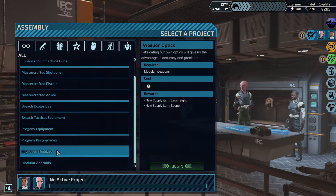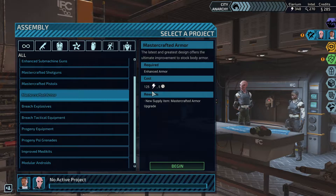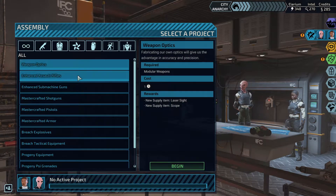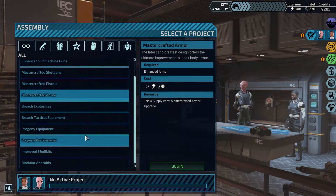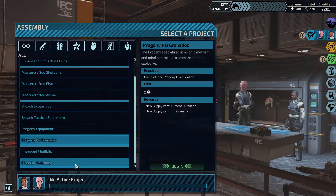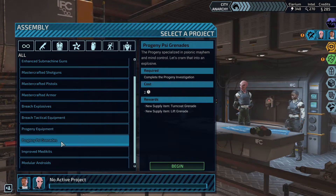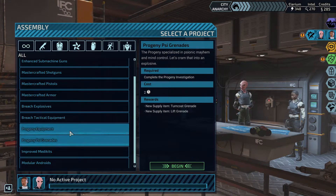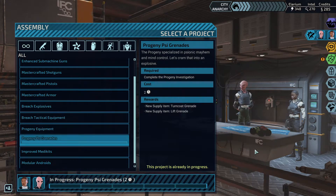We need to pick a new research project. Tactical Breach Equipment, Breach Explosives, Master Armor - that'll take quite a few days and be expensive but worth it. Master Crafted Pistols, Enhanced Assault Rifles - we could get several smaller projects done in the time it takes to complete one of the Master Crafted ones. Or we could go for Progeny Equipment - Talon Rounds are nice, Turncoat Grenade sounds cool. Let's go for the Progeny Cy Grenades first.